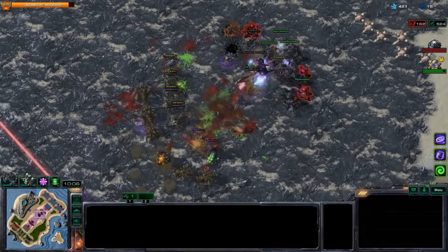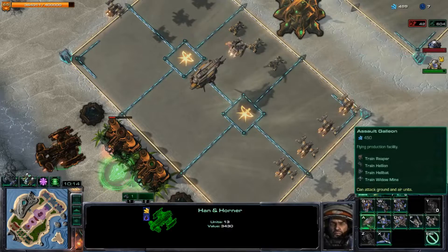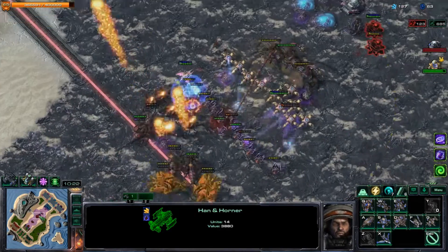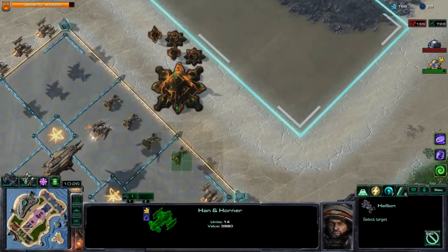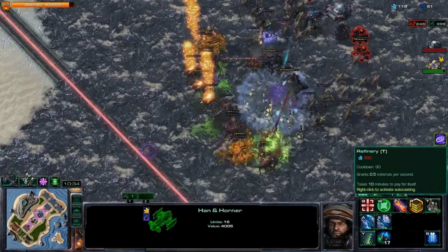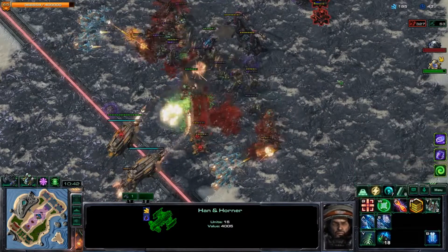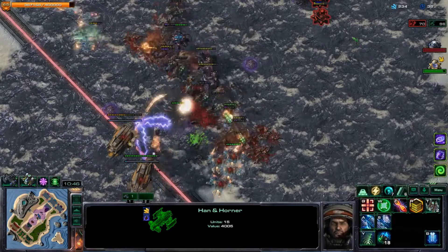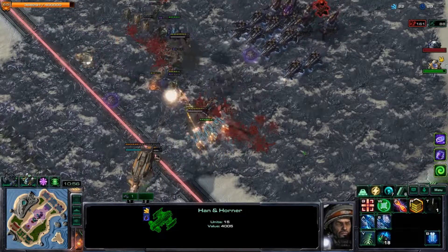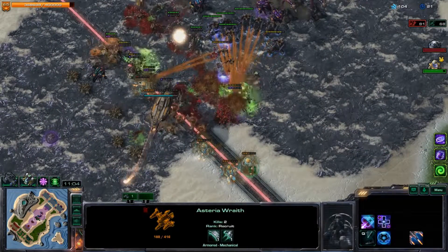Grenade cars don't last at all against Kerrigan so they're a waste of money at this point. I've gotten addicted to buying Assault Galleons - they're probably not the best standalone unit. Let me buy another one. My allies are on three gas so I should gas up to keep the advantage. The grenade cars are getting torn to shreds and it's probably time to get some Deimos in here now. Kerrigan is dead, but one of my Assault Galleons is gone - my Wraiths on this side survived though, some good news.